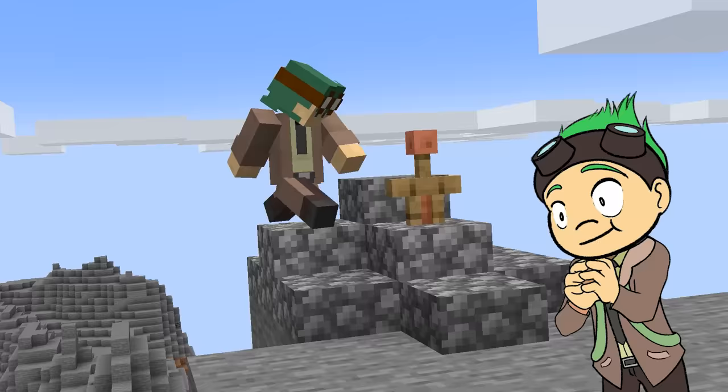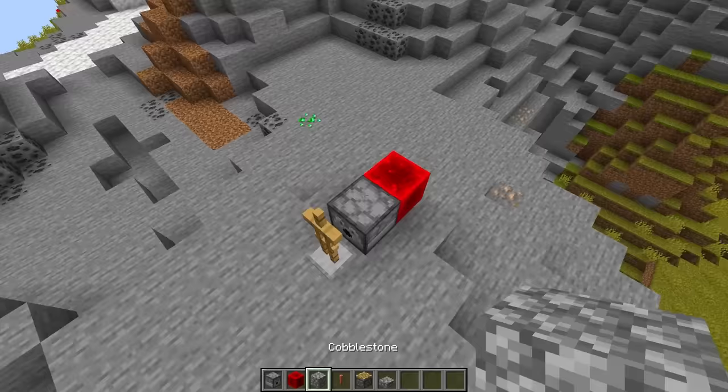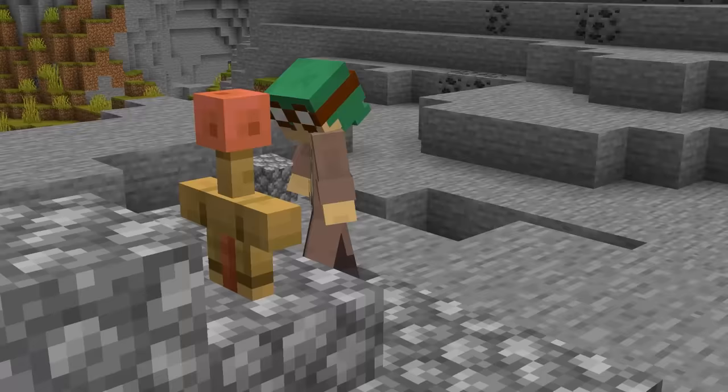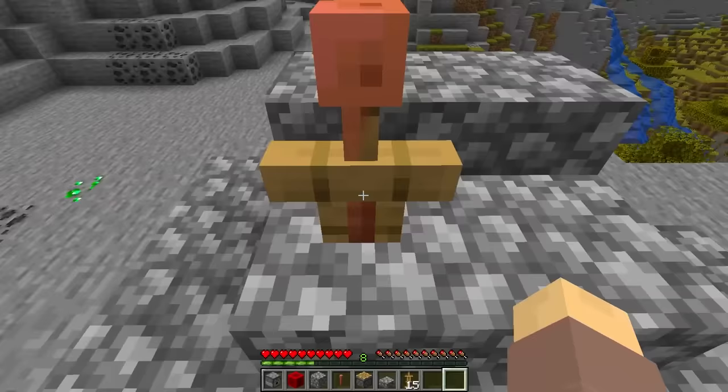Are you tired of feeling unworthy? Behold a simple way to feel like a king. With an armor stand, a few pieces of cobblestone, and a copper rod we can easily make a sword fit for a king. Now if only I could pull it out!